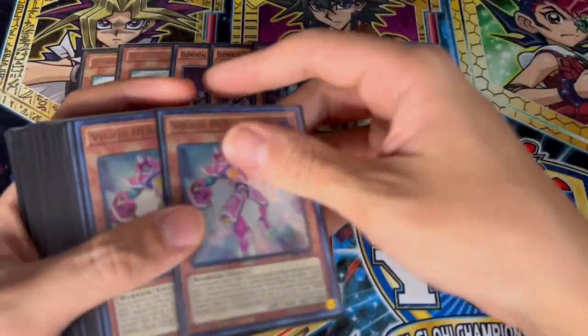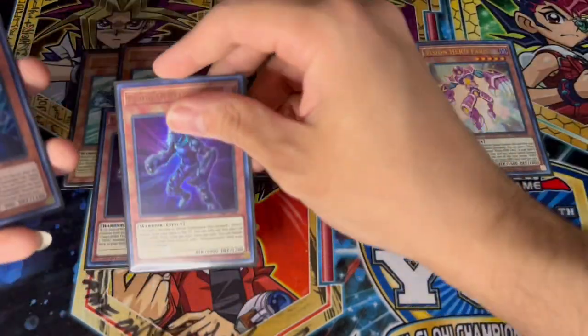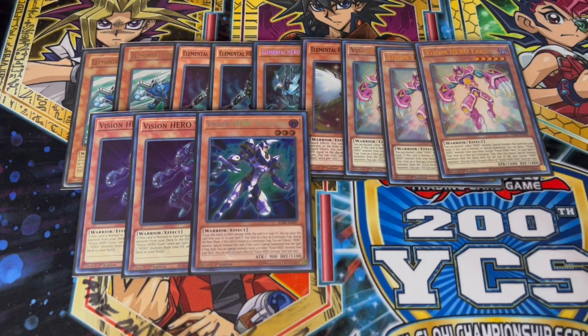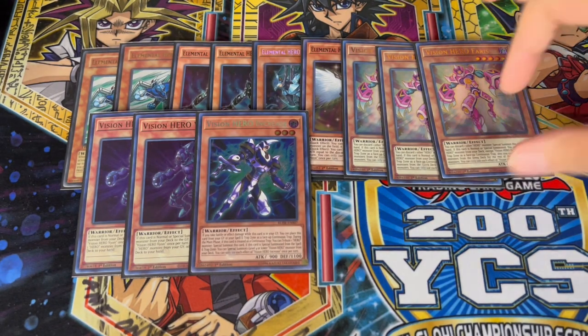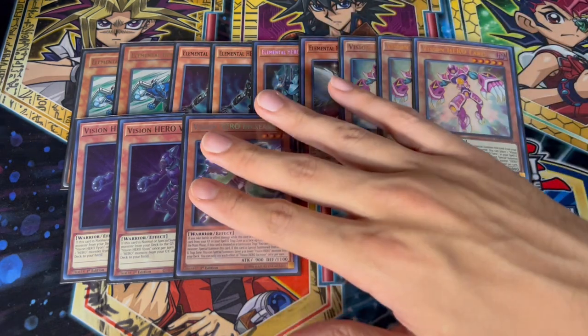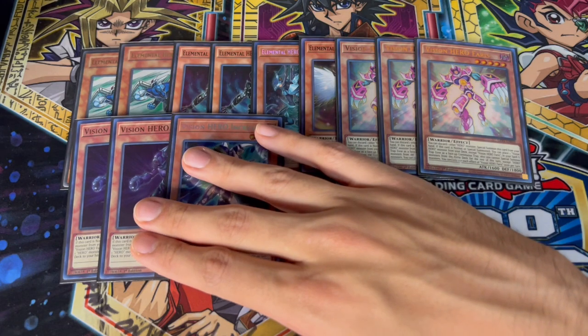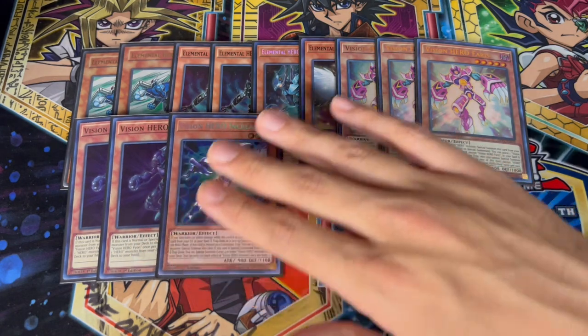For the Vision Heroes we're playing pretty standard — three Pharaohs, two Vying On, and we're only playing the one Increase. We're not playing the second Increase because there's literally no reason to; it's just a brick. Yes, if you draw the Increase it sucks, but you'd rather make room for other cards. Keep it at one — leave it in your deck.